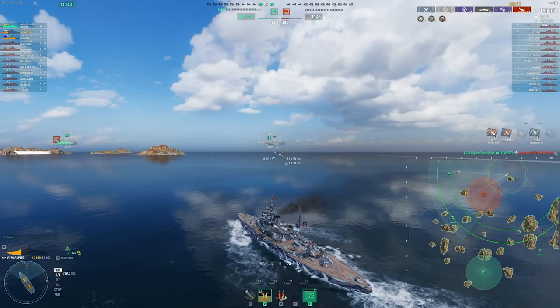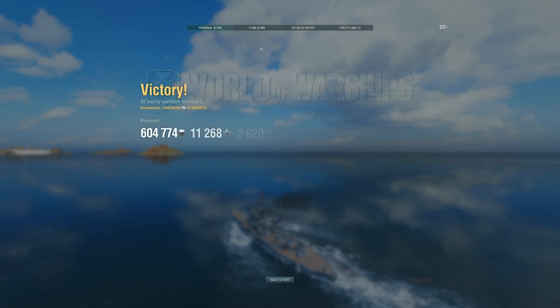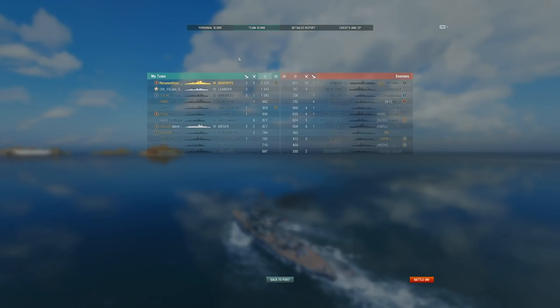If I had just sat on the 9-10 line and chilled there, we probably would have lost this game because the enemy team would have pushed through the 1-2, gotten to our cap, and picked off our team one by one. That's the thought process in carrying games, especially on a pushing flank. We didn't quite get 200k but 3 kills and 193k damage is pretty solid for a tier 6 in tier 5-6 matchmaker — not even facing tier 8s.